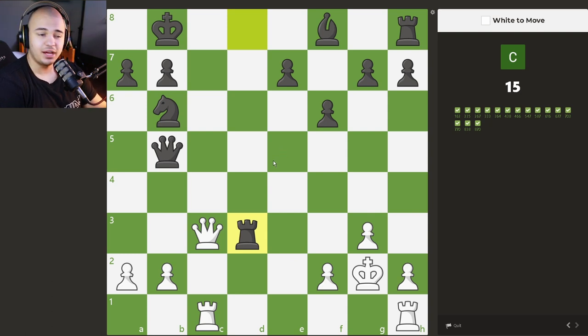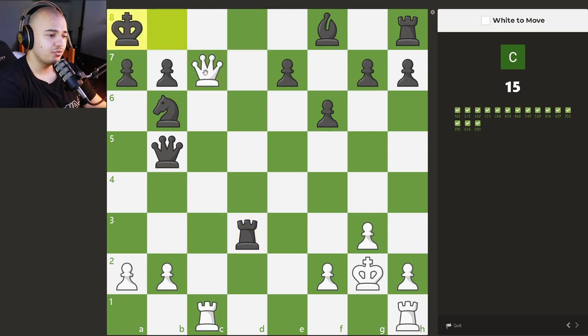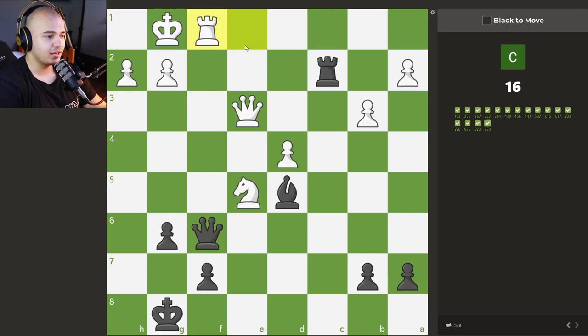Is this the same puzzle we got earlier? Yes it is. We simply give this check — we have to be careful not to go the wrong way because that blunders the queen and then we don't have a checkmate with the rook. We just simply go straight up, knight takes, and we take — it's mate.